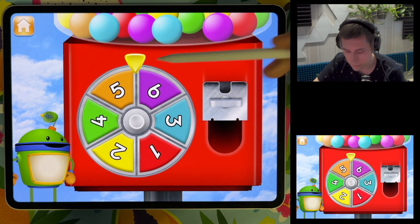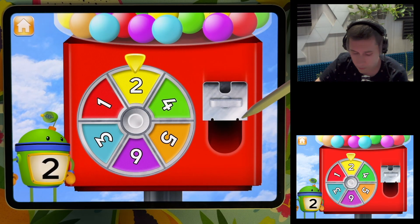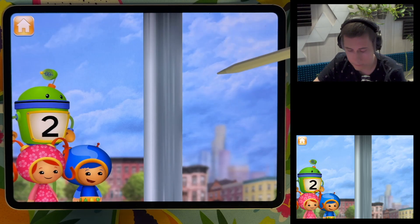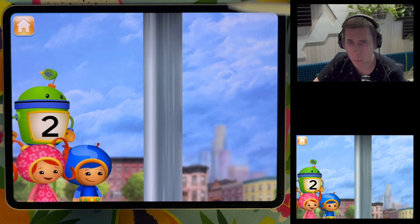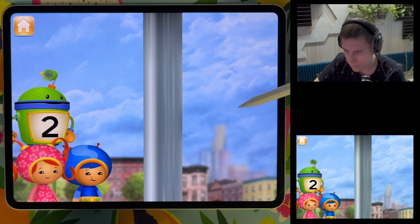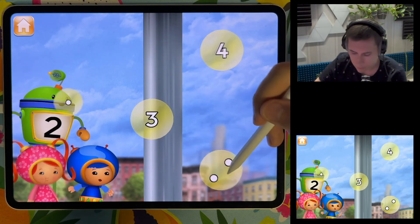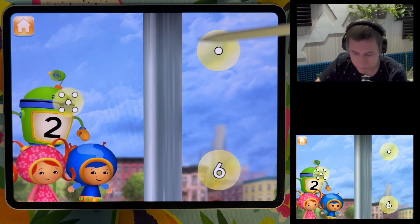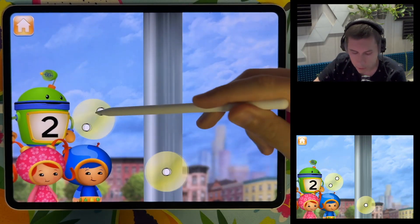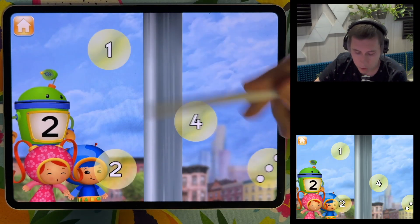Spin the spinner to give us gumballs — spin! The spinner landed on the number two. Let's blow bubbles! Two, five, six, two, two, one, two, three, four — counting through the bubbles with the number two.